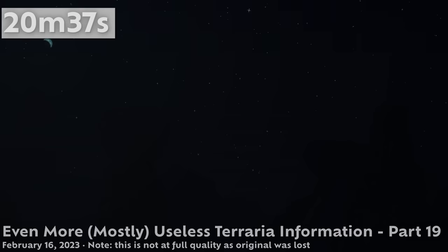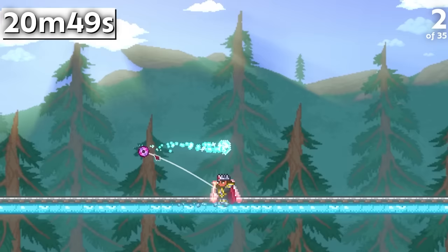Explosive bullets no longer inflict damage to yourself after the 1.4.4 patch. This is a good change for most people, though it does mean that sweats can no longer use something like a Mini Shark to trigger Starcloak for extra damage.